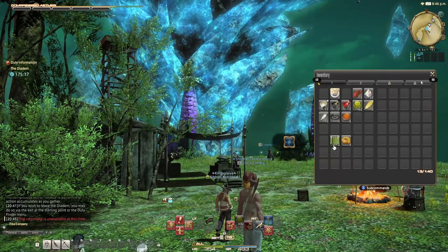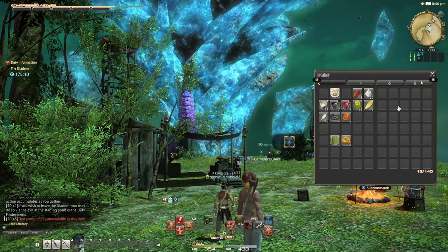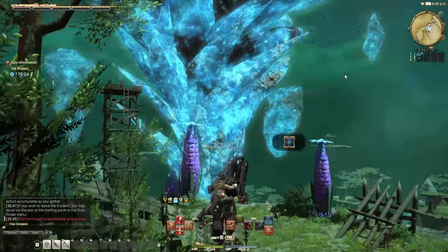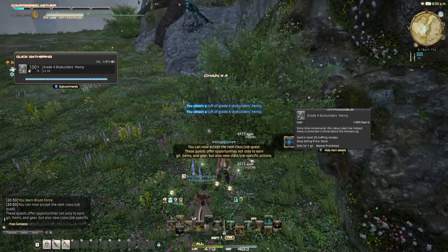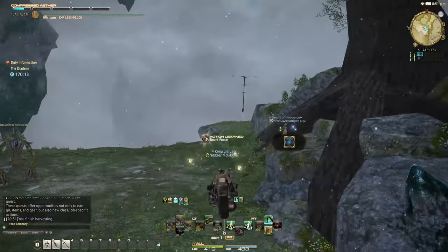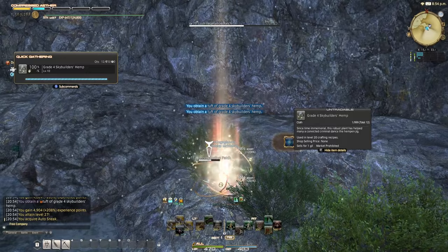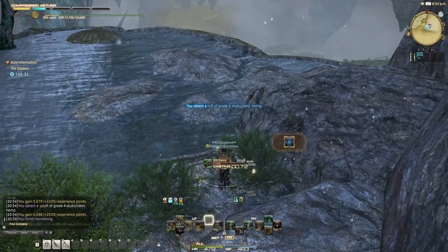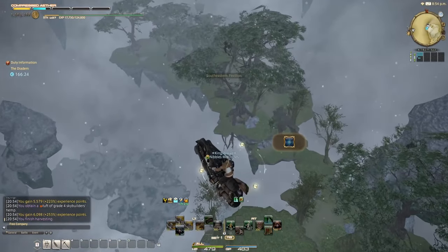As soon as you get in the Diadem, make sure you use your company issue survival manual and any food that you may have. You're able to fly right off the bat as soon as you enter, and all this place is is a series of islands that you're going to go around and gather from. This is the long part — the grind. Put on a good album, watch some Netflix. Keep gathering the level 10 item, which scales to your level, and around level 56 or 57 you should start gathering the level 60 item.